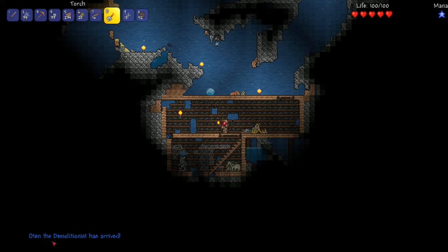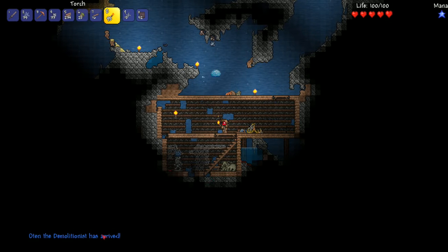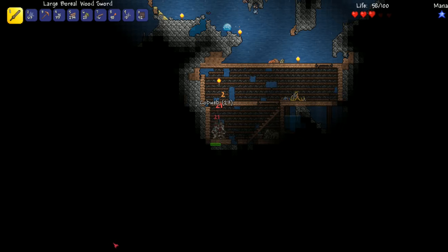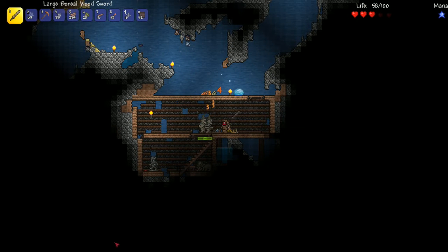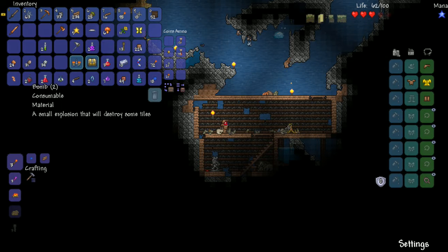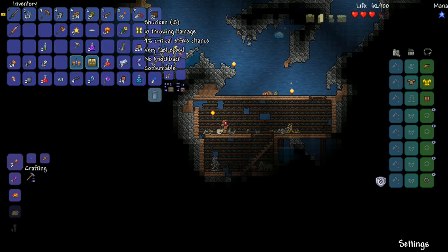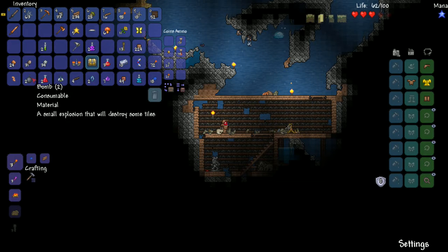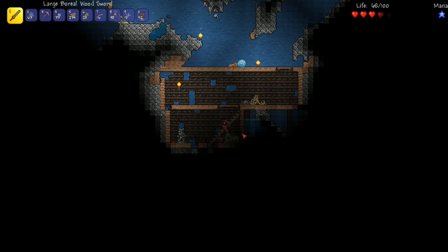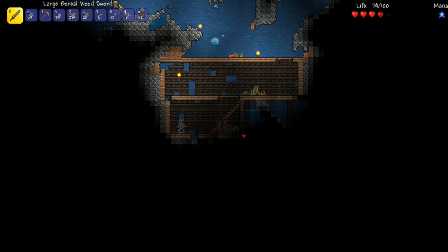We have another NPC - the demolitionist has arrived. The reason the demolitionist arrived is that we've finally met the condition to have him. That condition is to have an explosive - so because we got the bombs. Once you get an explosive, the demolitionist can move in, as long as the merchant is already there - I'll have to check on that.